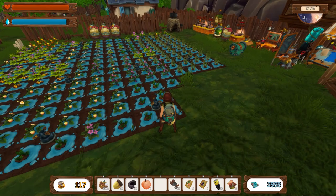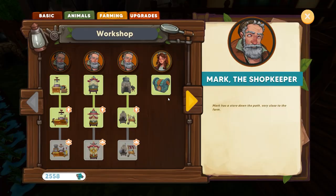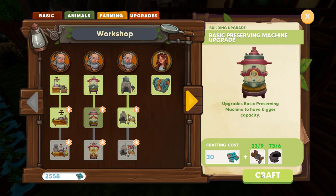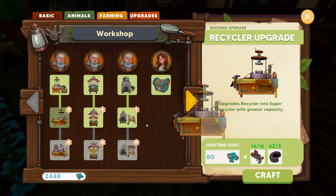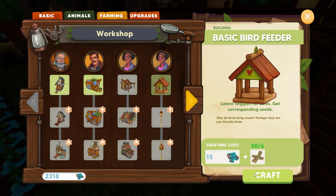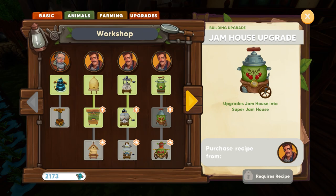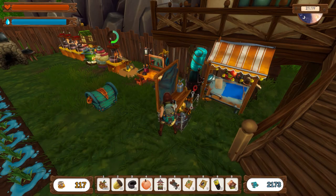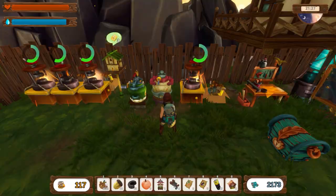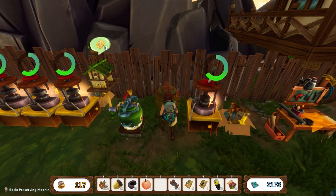I guess we can make all of that carrots. Beautiful - okay that looks good. We got 117 of the good things there - our jars. Now it looks like we actually have to make the thing. Okay let's make a bigger thing - simple kitchen upgrade. Oh yeah okay there we go. Oh - leaf veggies for birds, get corresponding seeds. So is that a basic one or a new good one? That's a basic one.